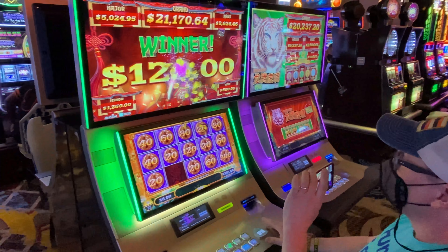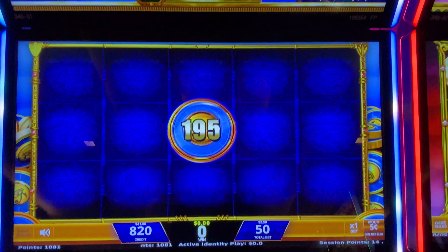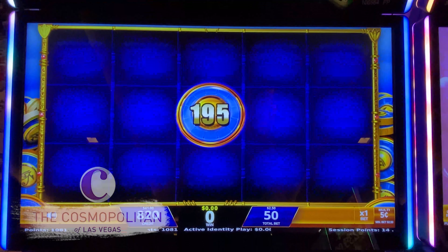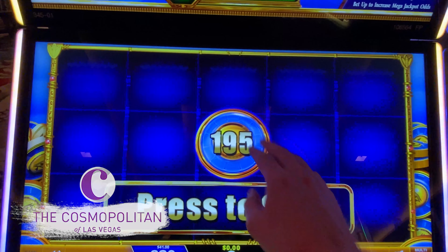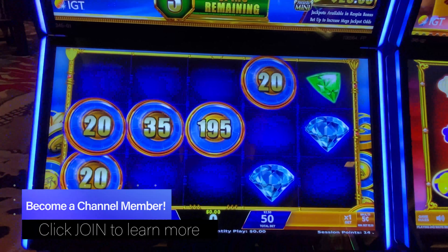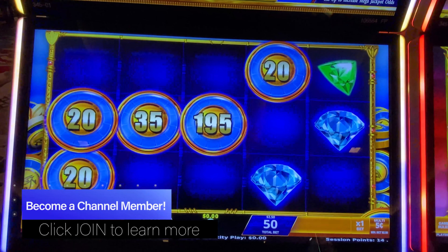Joseph just had a nice tiki win over here, so I decided to put $50 into this treasure box game. I'm playing on a $2.50 nickel bet and I triggered this feature with six points. I'm not sure — yeah, we need to get the treasure chest to show up.